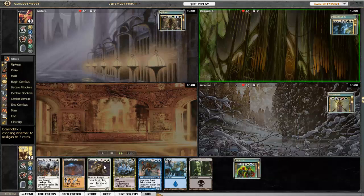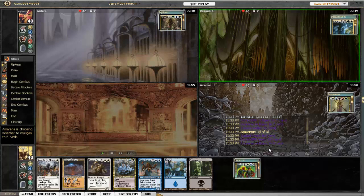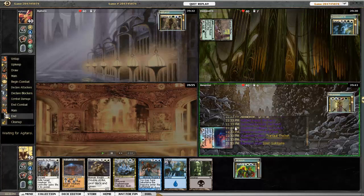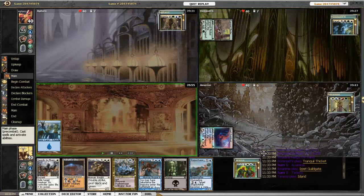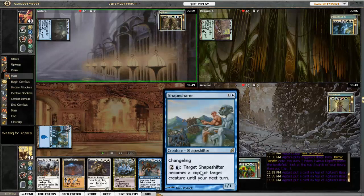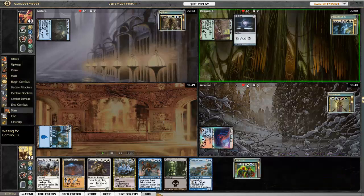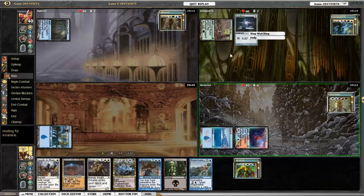I've got three lands plus Mirren Crusader and Swords to Plowshares. I keep this hand mainly because I can play Shadow Mage Infiltrator on turn three. I draw Shapeshare, so I can play Shapeshare on turn two and copy the Shadow Mage Infiltrator on turn three.